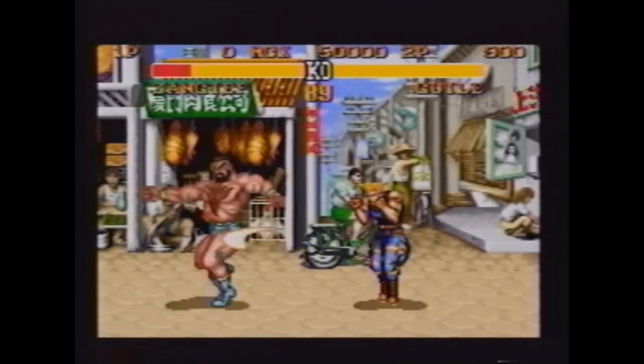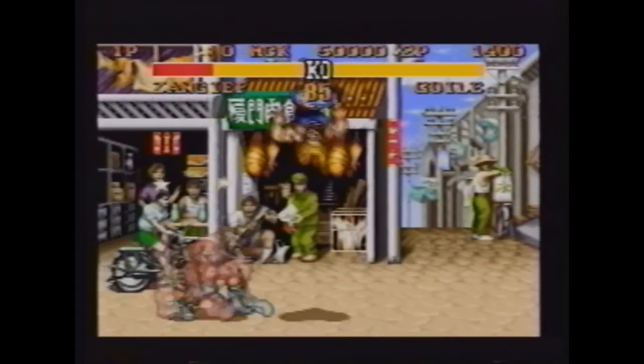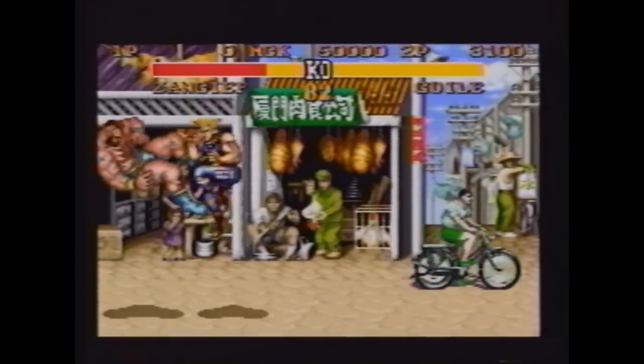When Zangief does the fast clothesline spin, follow your Sonic Boom in with a backhand. If he's dizzy after this, jump in and combo him. If not, back off and repeat the procedure.